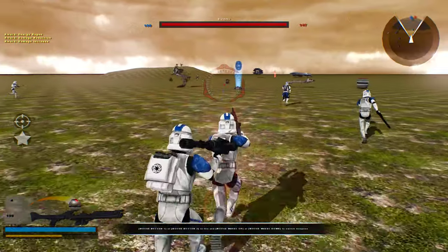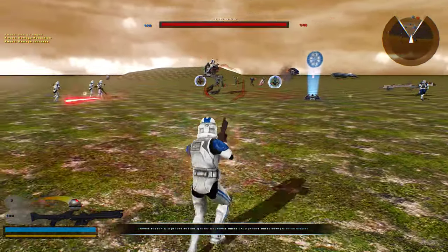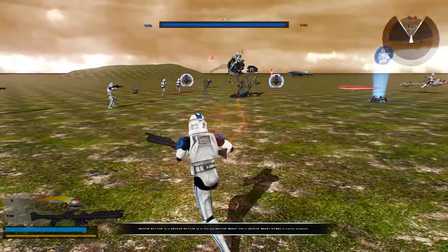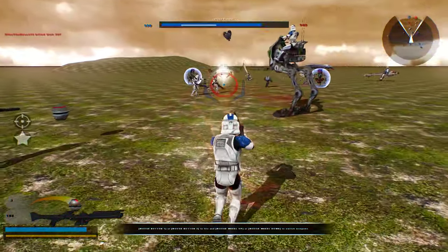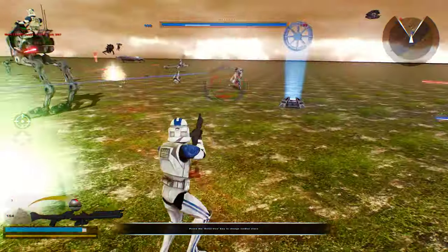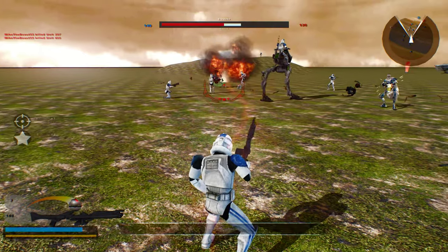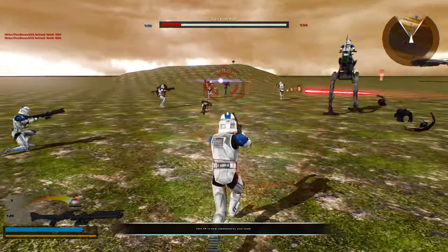So what we're going to do here is we're playing on the regular clone team because you get a lot more gameplay that makes sense. If you play as the CIS, you can quickly capture this command post, and then you'll have to fly all the way up to the capital ship, and we don't want to do that.